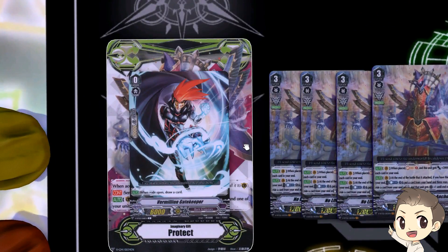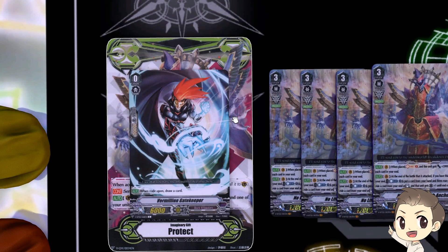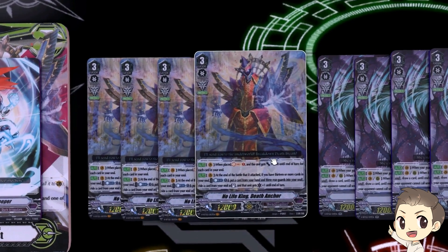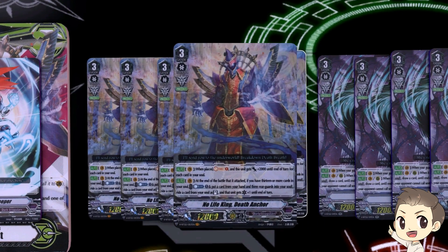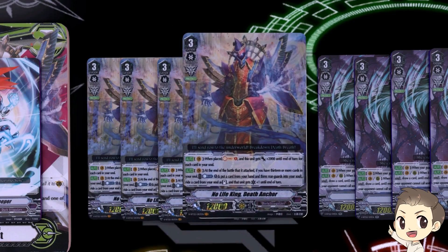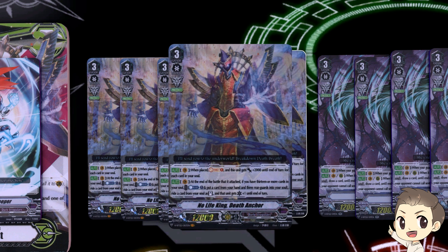We have our Protect marker — make sure you have those in order to play the actual deck. The starter is Vermilion Gatekeeper, the same usual skill as always. Our main grade 3 is NoLifeKing Death Anchor. His skill is an auto on Vanguard Circle: when you ride him, Soul Charge 1, and he gets plus 2k until end of turn for every card in your soul — so if you have 10, he gets plus 20.